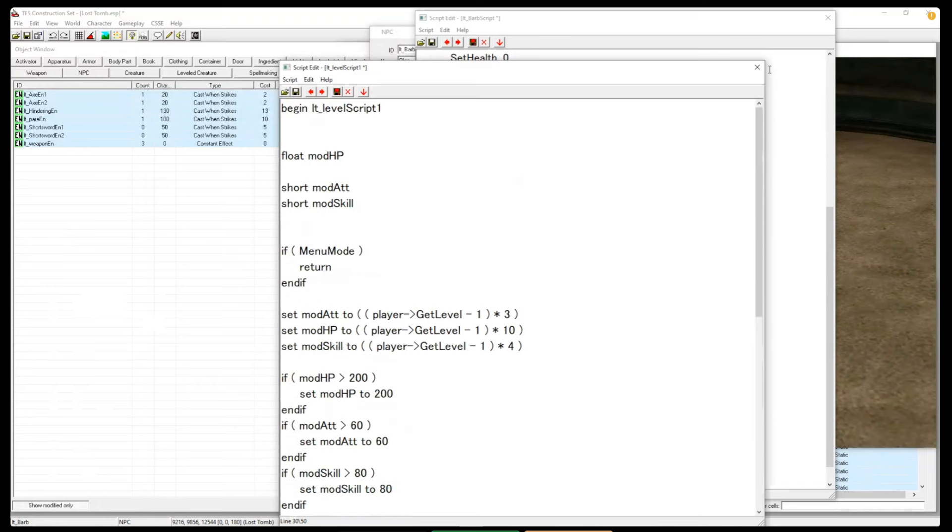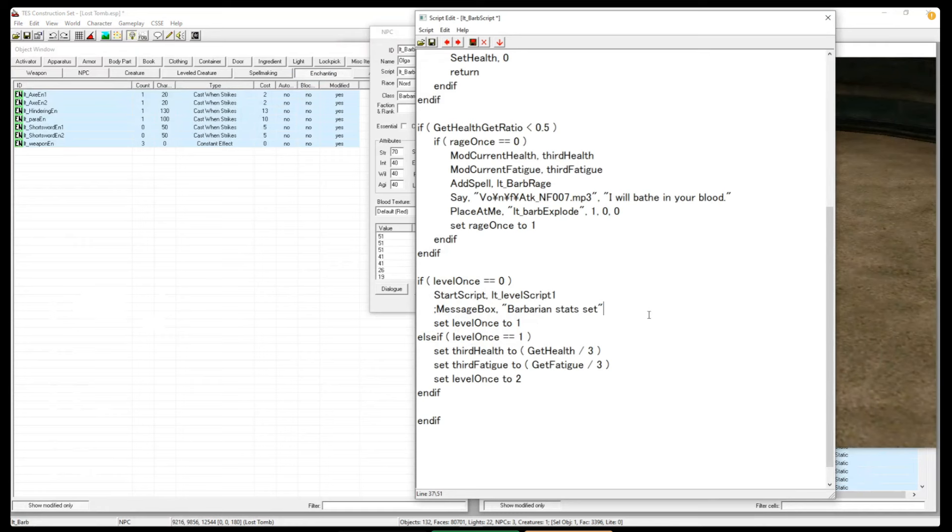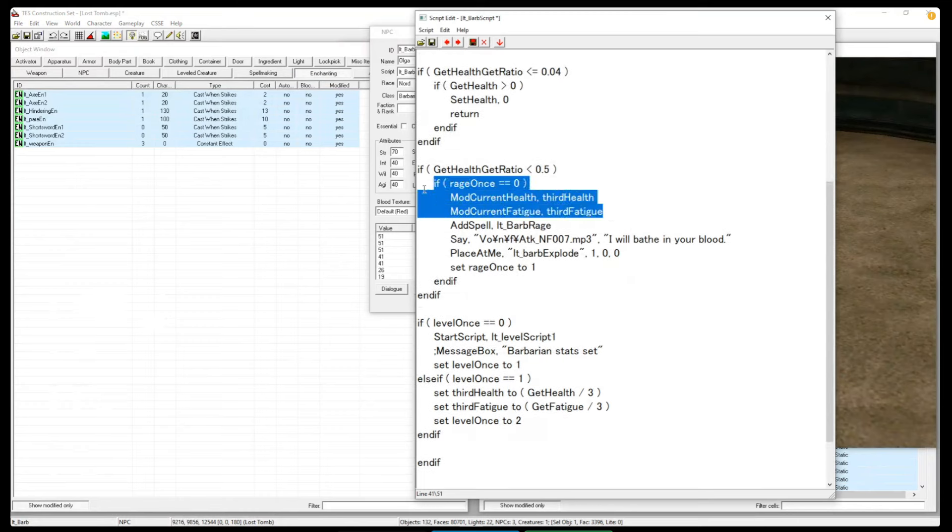It's similar to the dialogue result box where if you say AddItem it adds directly to the NPC you're talking to. So if Level1 equals zero, as soon as the barbarian is loaded we run the level script and set her stats according to player level. I store a third of her health and fatigue because I restore her health and fatigue when her rage starts, and I wanted that to be a fraction of her current health. I didn't use a fixed number because the number would change depending on player level.